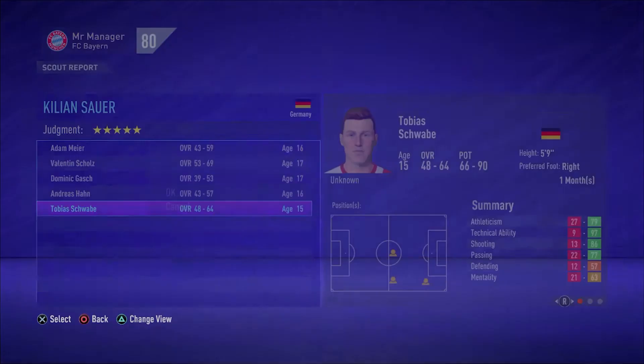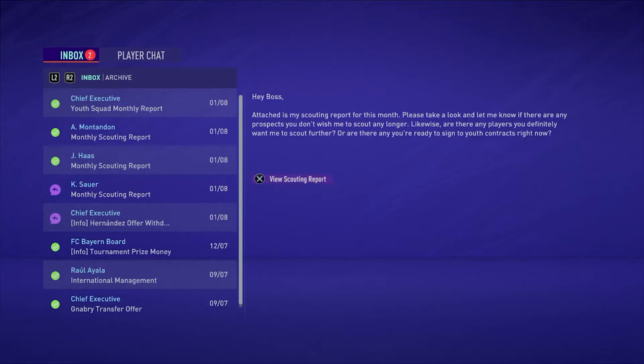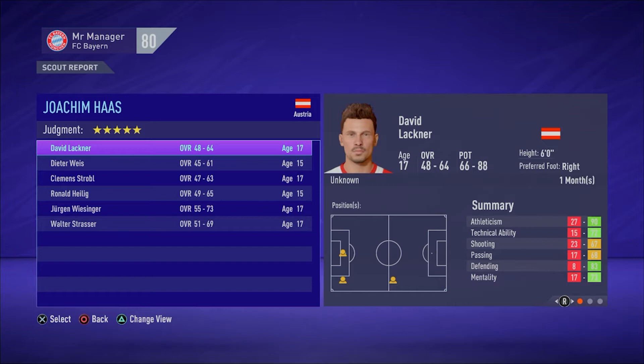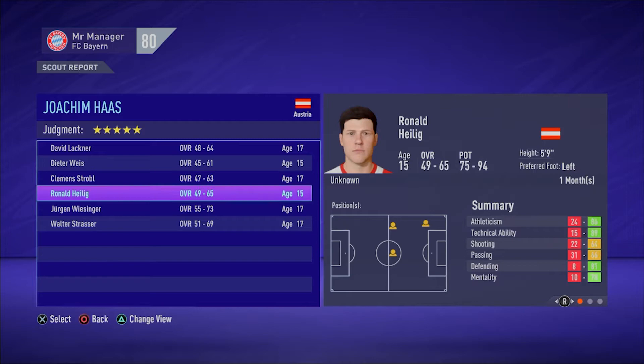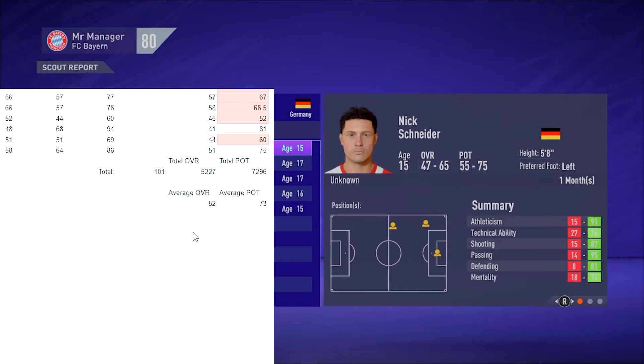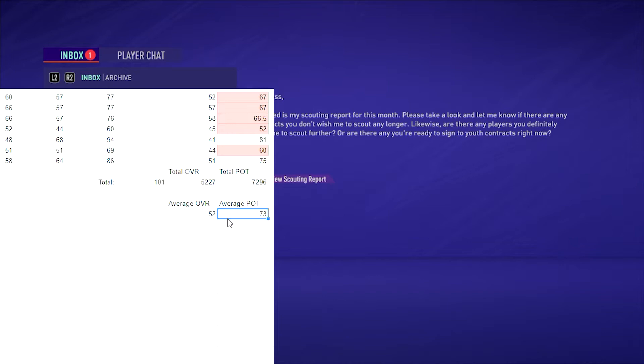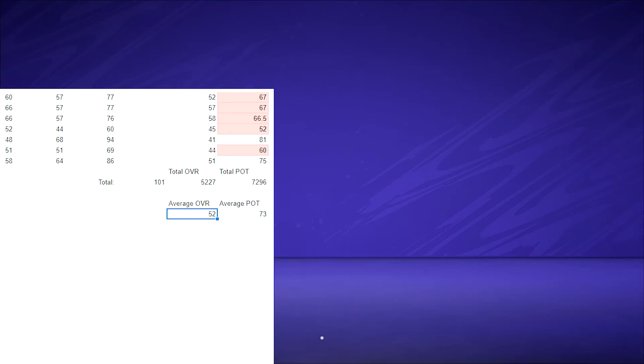All the results are now in a Google Drive sheet, which I'll link in the description in case you want to have a look. So what have we found from the five star five star scouts? The average overall rating of a player scouted by a five star five star scout is around 52, or 51.75 to be more specific, and the average potential found was 72.27. Using a five star scout in the top leagues with big clubs, a 72 potential isn't great, so you're not going to be finding first team players in every single scout report.